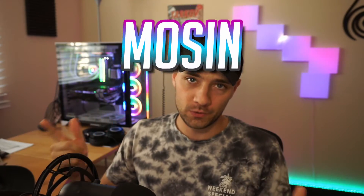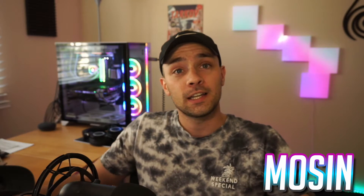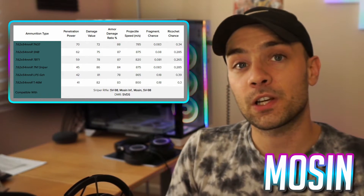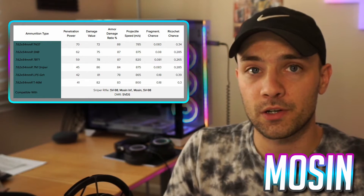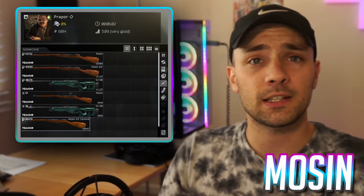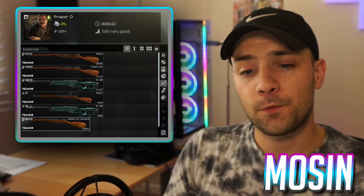Last but absolutely not least — the Mosin. I know you're tired of getting one-tapped by Mosins from player scavs and rats, but if it's part of the game, utilize it. Mosin ammo can make even the best armor seem like a fishnet shirt — it has very high penetration values across the whole ammo chart. LPS GZH is extremely easy to come by on scav runs since that's typically what scavs carrying a Mosin will have.